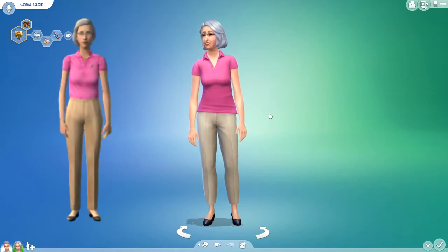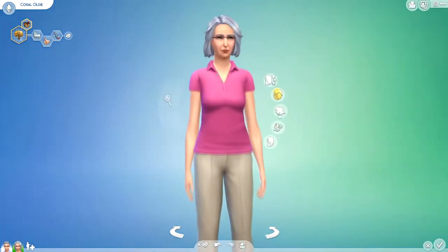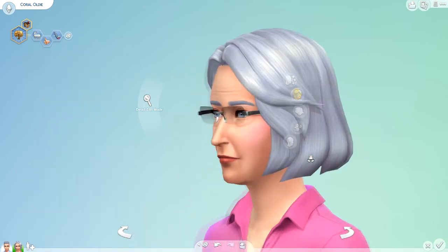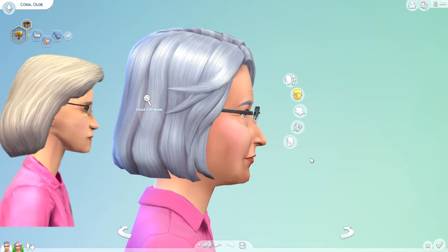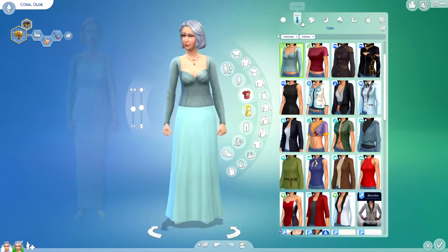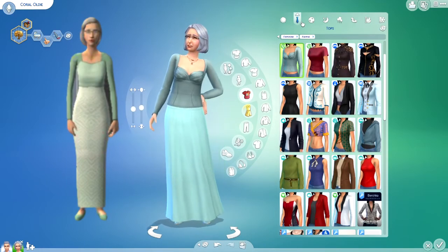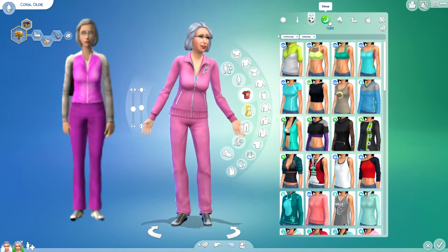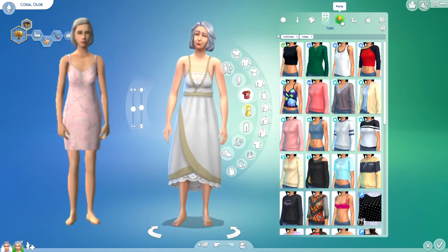And here we have Coral Oldie. On the left is how she looks in The Sims 2. That hair was the closest non-custom content hair that I could find, but I feel like it does kind of suit her. Here are all of her other outfits. I tried to get everything as close as I possibly could without using custom content, and I ended up using no custom content on the Oldie family.